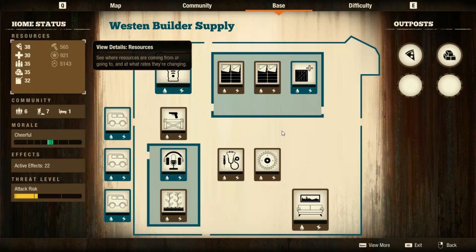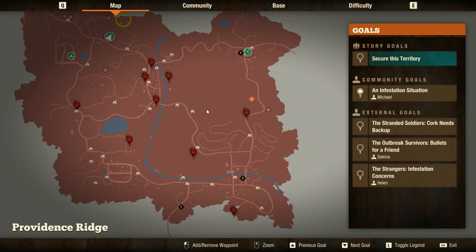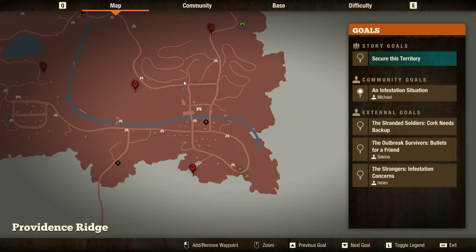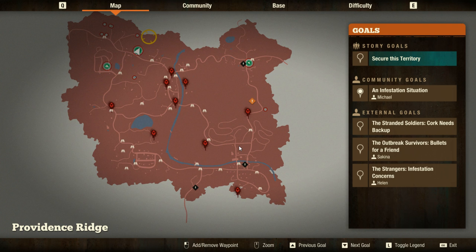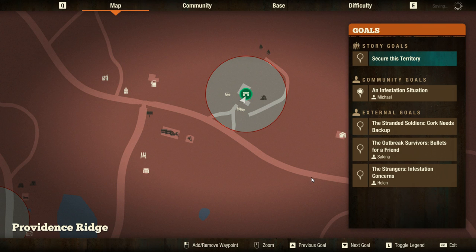Tip fifteen: if you're going on a long trip, keep a gas can and a repair kit in your car. That way, if you underestimate your fuel or something goes wrong, you have a backup. Tip sixteen: don't drive a smoking car. If it blows up, you could get killed and lose everything in your trunk.